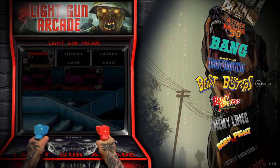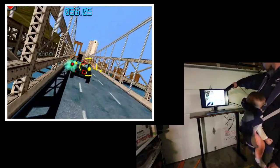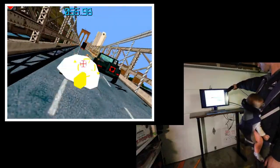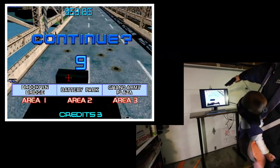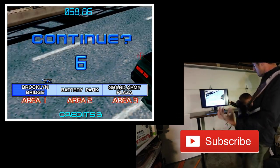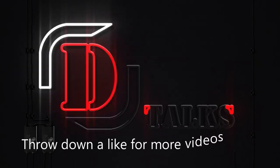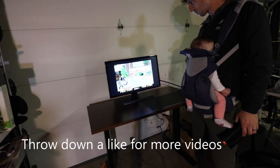Here's a CoinOps Next 2 light gun only image, and this one's pretty cool. We're going gangster mode using the Sinden light gun for the majority of this video, but it will also work on a Dolphin Bar, an Aimtrak light gun, a mouse, or analog sticks.